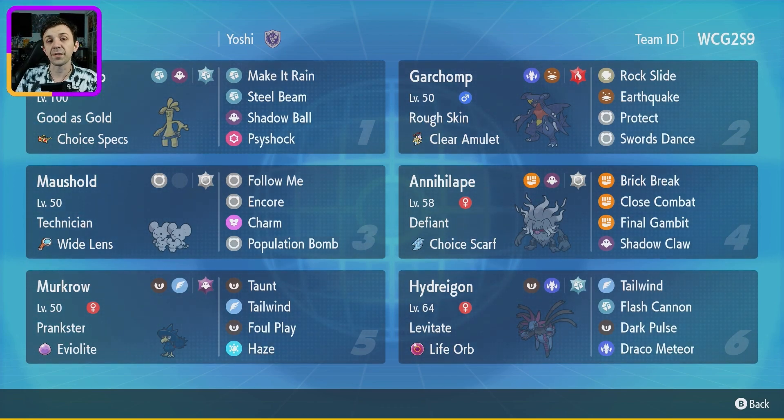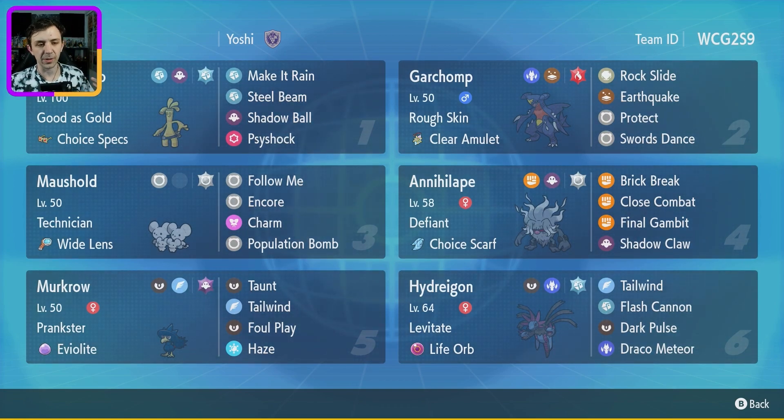It's also got a Rough Skin Garchomp with Rock Slide, Earthquake, Protect, and Swords Dance, but with the Clear Amulet, which prevents your stats being dropped. So it's really good into Pokémon like Arcanine and Gyarados for having Intimidate.